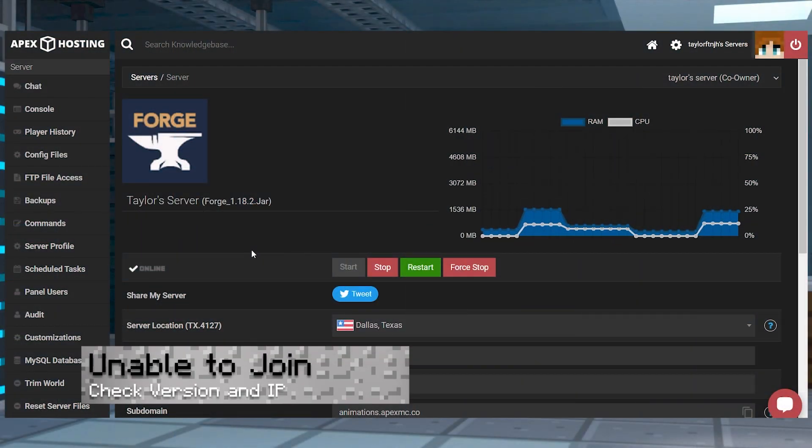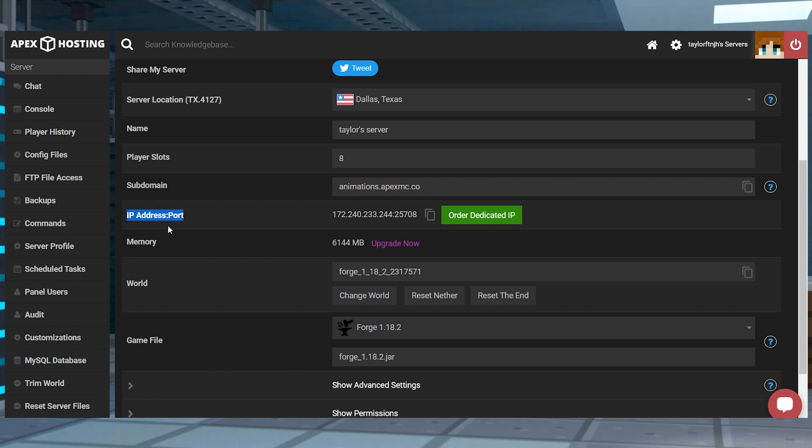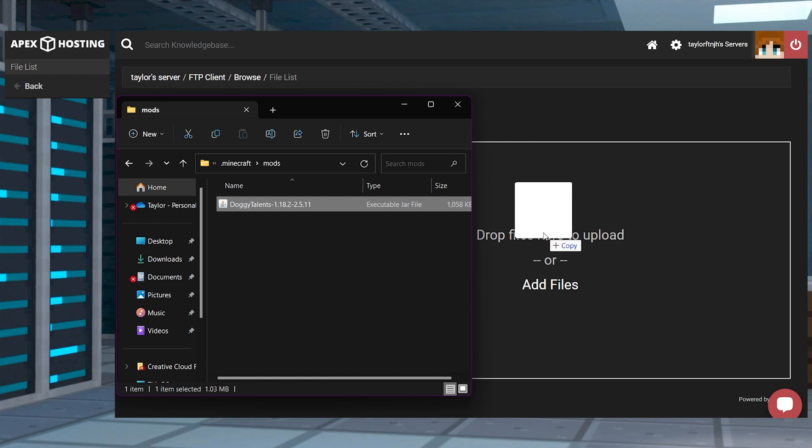If you can't join the server, one of the most common issues is entering the incorrect IP address port when connecting. Double check this information by verifying the address from the main server panel. If this is correct, make sure you're running a matching version of Forge or Fabric to the mod that you downloaded and that the mod was correctly placed into the mods folder.